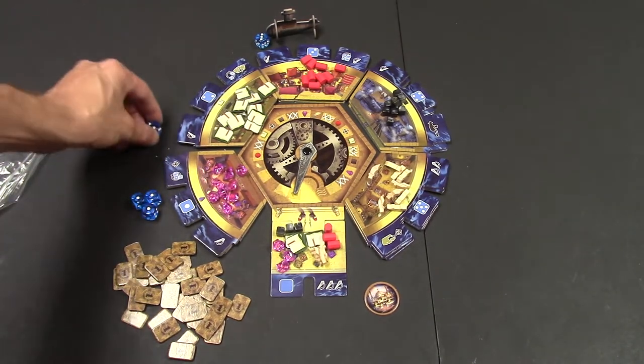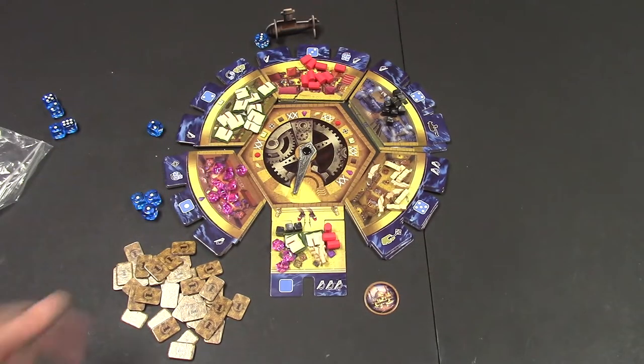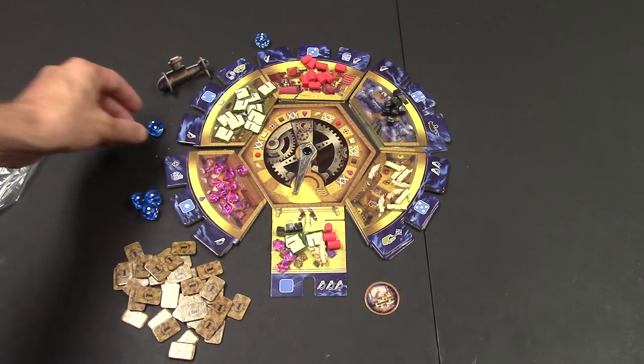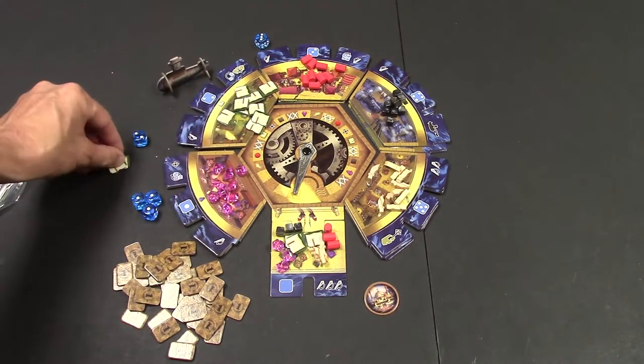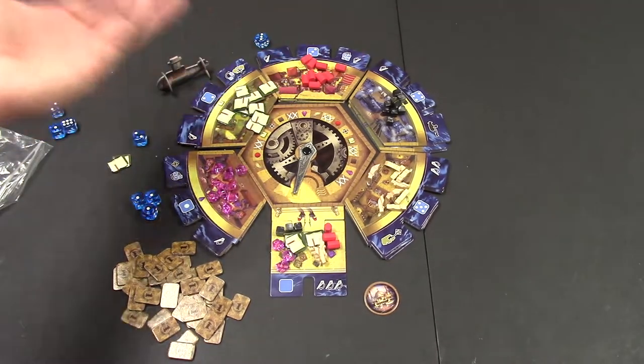Once you play this game once, you'll understand all the iconography and the extra bonus moves. Sometimes it's: roll a die, and if you get a five or six you get another item. Or you can move an item to another place, or move the submarine to another area. If you pick a die where the submarine is, you get two of those items instead of one, and then you do whatever the special action is on that tile.